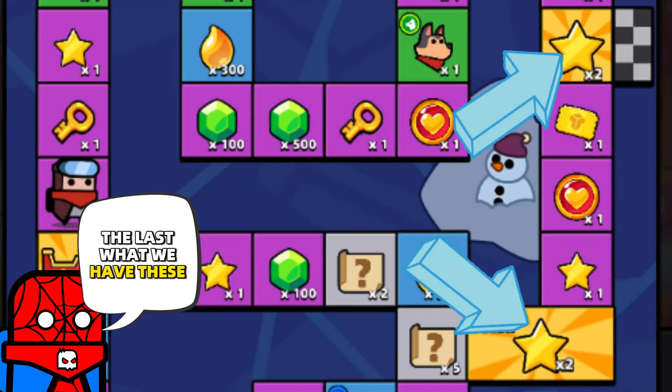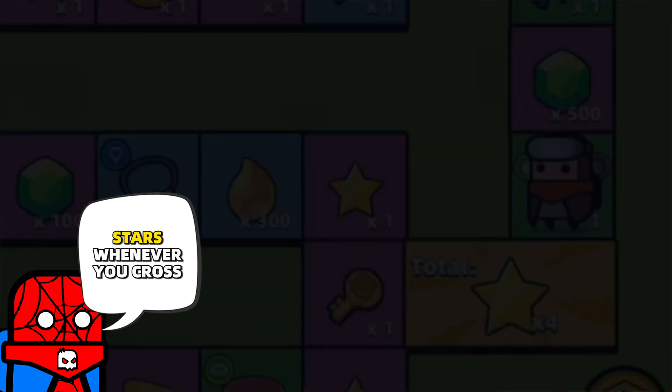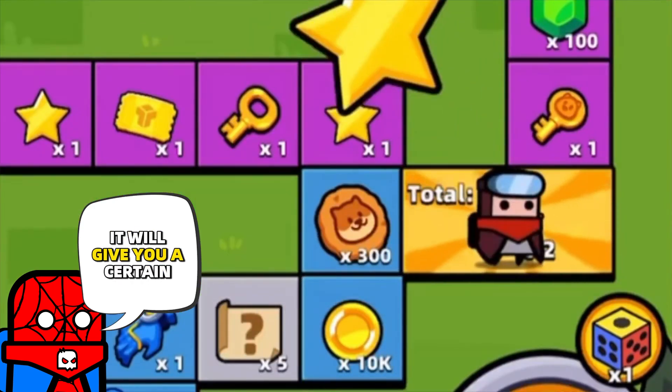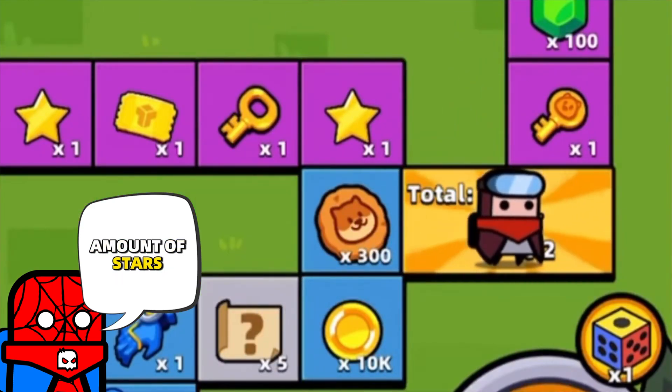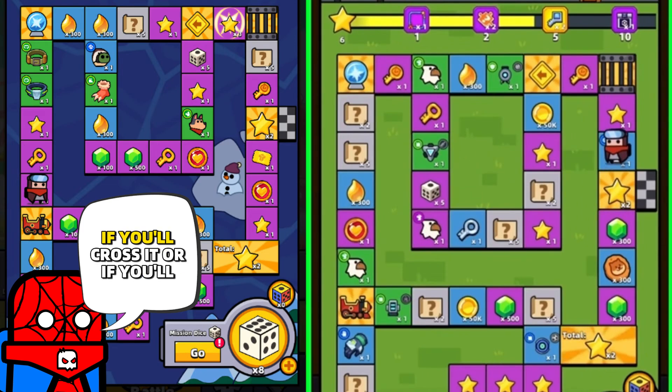The last items are two stars. The first one accumulates stars whenever you cross it, and when you step on it, it will give you a certain amount of stars. The Finish line — the last square — will give you two stars whether you cross it or step on it; it doesn't matter.